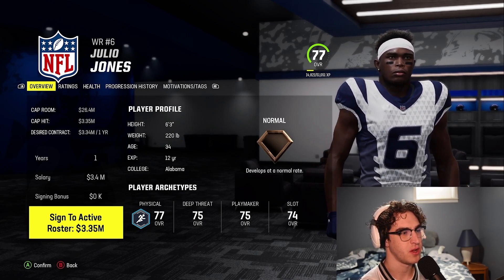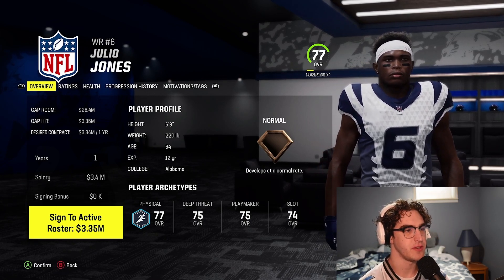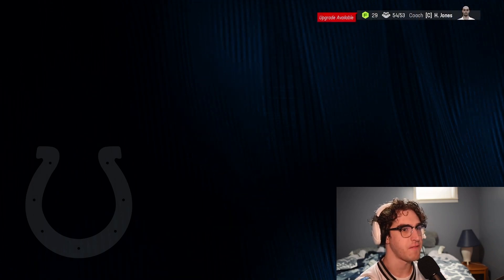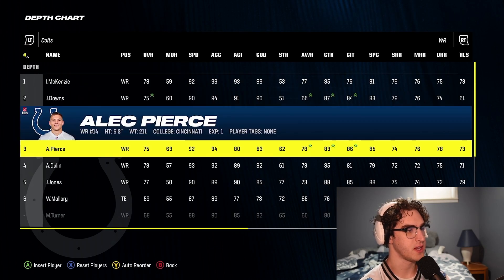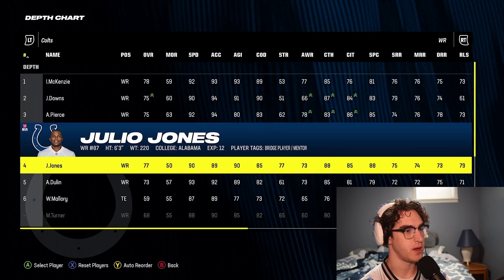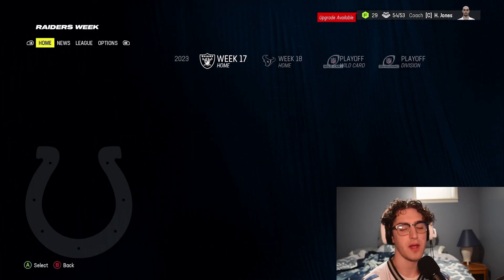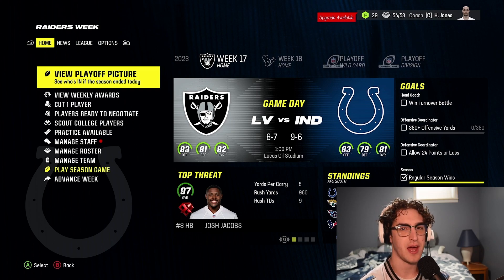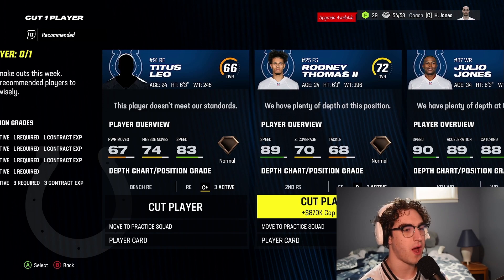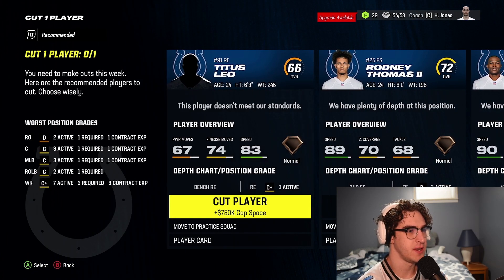We need help at receiver. Signing Julio Jones — welcome! One of the best receivers in NFL history is coming to the Indianapolis Colts. He'll step in as wide receiver four. I don't want him to take away from rookie development — Josh Downs still has a chance to develop. We have to cut a player and they want me to cut Rodney Thomas, who's been crushing it. We cut Titus Leo instead.